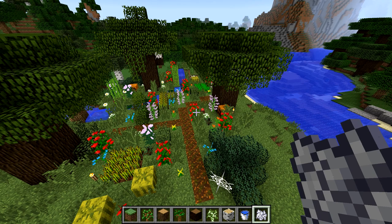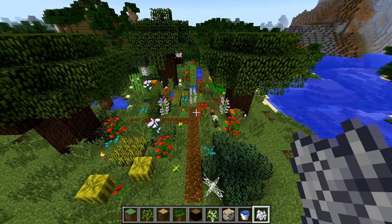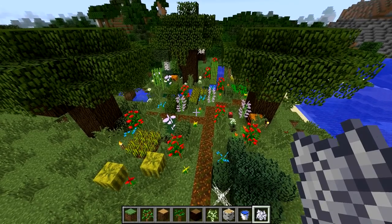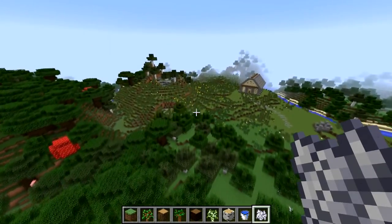Hello everybody! Counselor Kevin here, coming to you live from Camp Dragoncraft at the Shamrock Gardens Elementary School. I have a special treat for you today. I'm going to provide a little how-to build garden video for you — something maybe a little bit like this for you first and second graders in Camp Dragoncraft that are on the creative world, which is exactly like this.